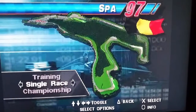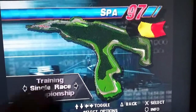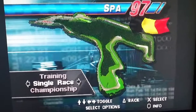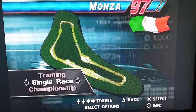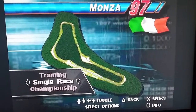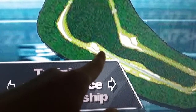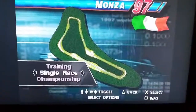Hungaroring is the same configuration. Spa — I think the bus stop chicane might be a little bit different in 97 to what it is now. I think it goes left-right and then comes around rather than just a right-left. Monza, which now instead of a right-left chicane at the end of the main straight, there's now like a left-right-left-right sort of deal before the Curva Grande — so that was weird.